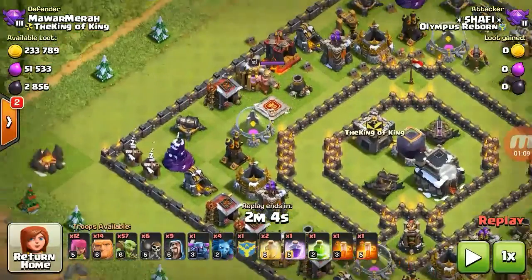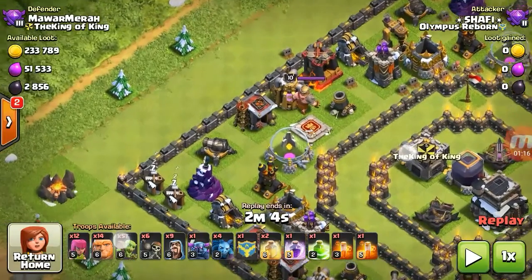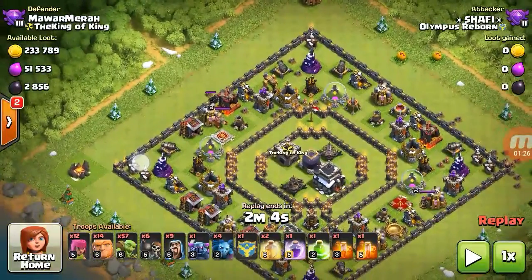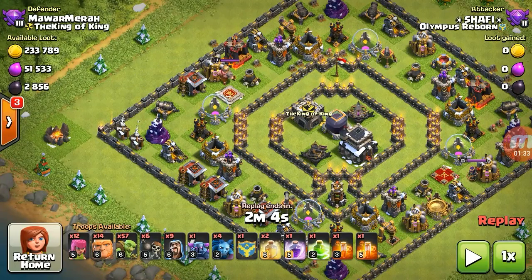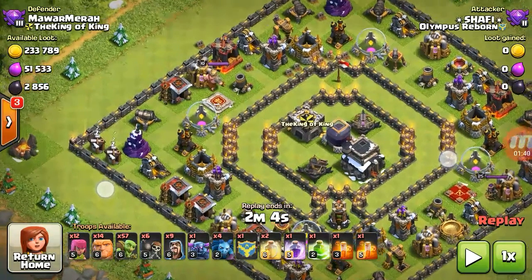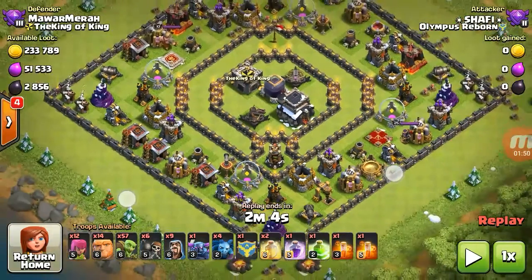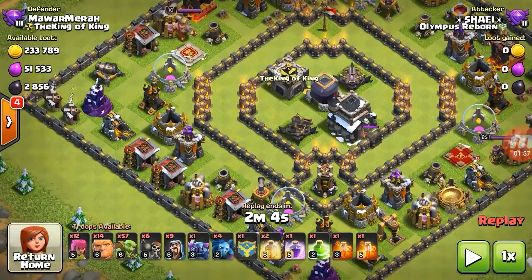When you deploy your farming troops — like giants, wizards, archers, goblins, whatever you use — and drop them at a corner, they just clean buildings one by one back to back. All the stuff is inside the wall and very close together, so even a jump spell doesn't work. They just ignore the jump spell and go around the outside, cleaning buildings back to back all the way around the entire base. As a result, you can't get into the main core and you miss the dark elixir and the Town Hall.